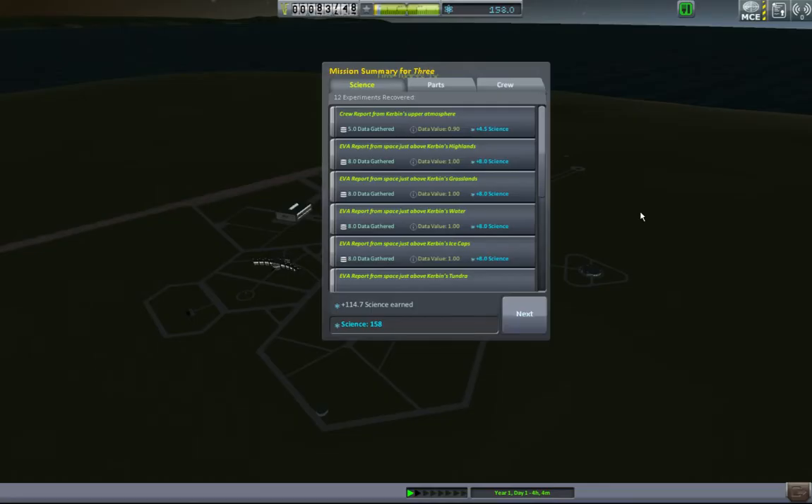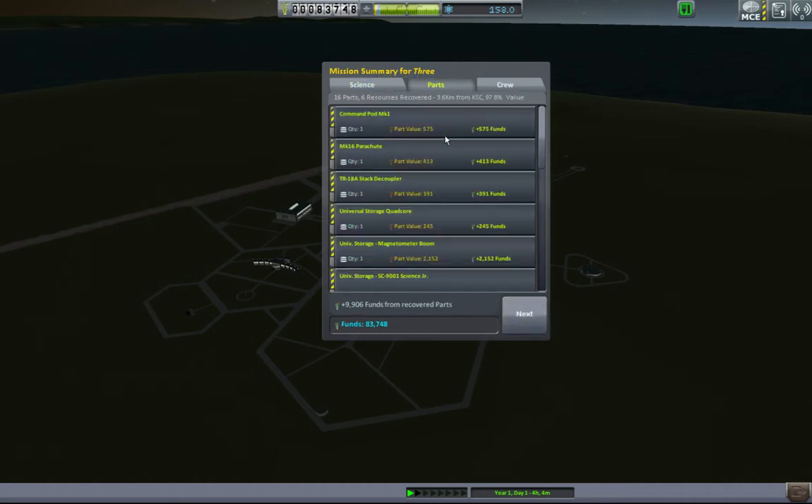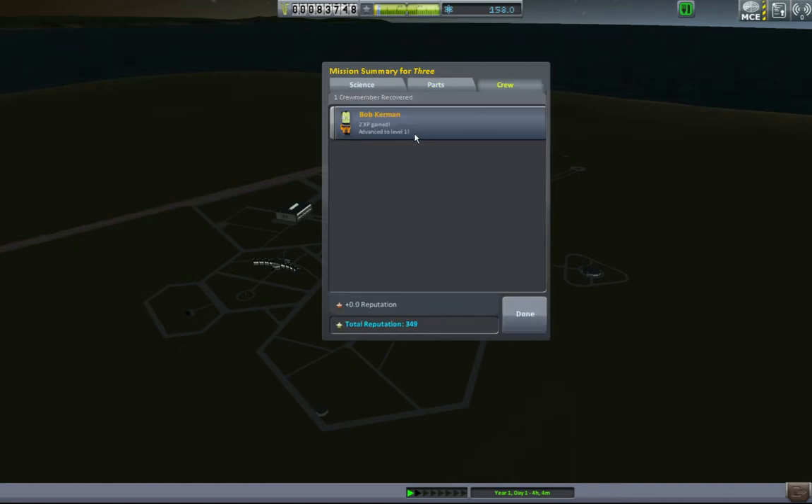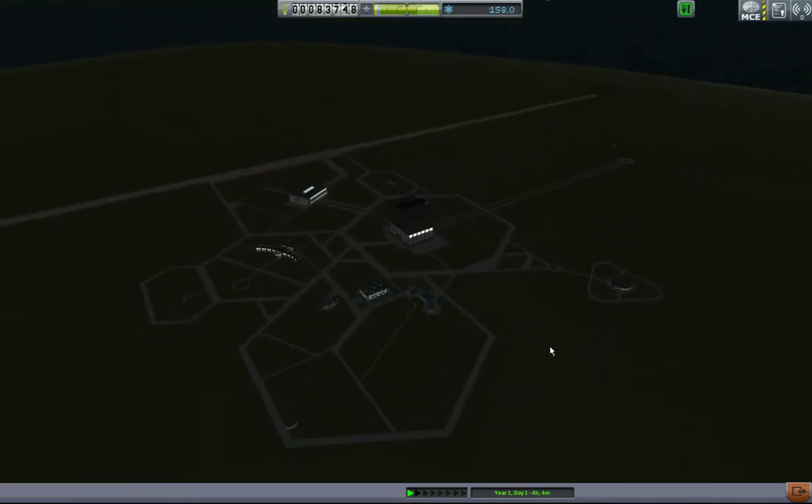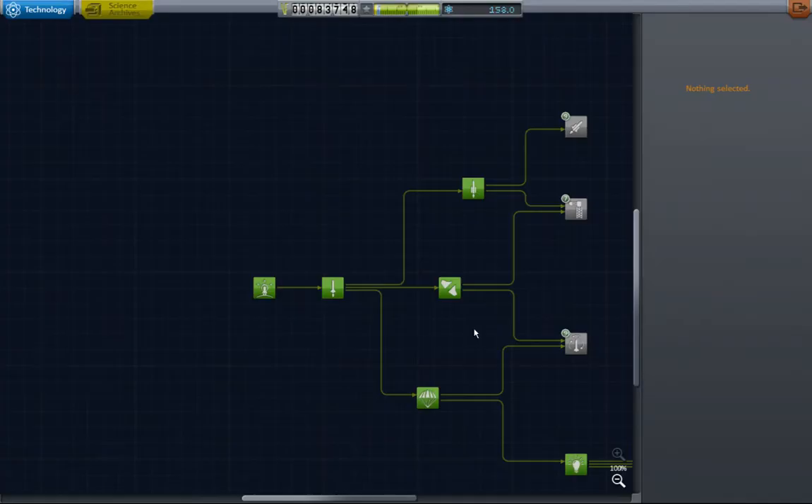Let's see how he does. 158 science. Got some funds back for pretty good value. Continue. And he advanced to level one. Going directly from the pad to orbit and back is worth two experience the first time you do it. Now I believe he improves our science return rate — improves our ability to get science. So if I had him and Jebediah together in flight, that'd be great.